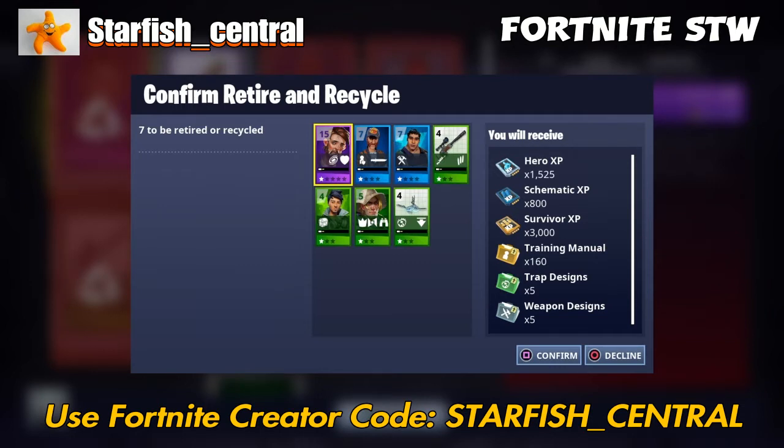We're going to get a load for recycling all this. It's hero XP, schematic XP, survivor XP, training manuals, trap designs, and weapon designs — and that's just from one.